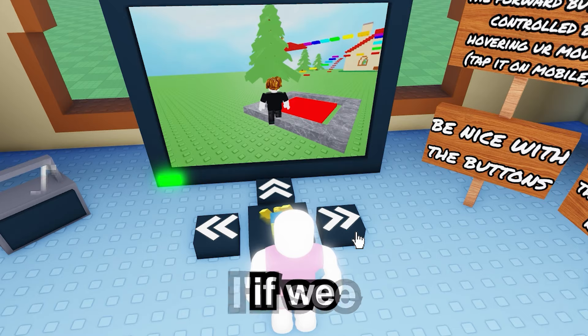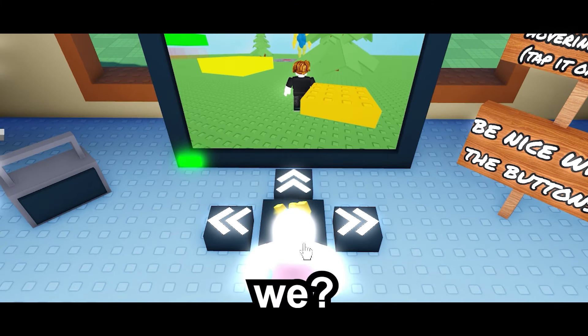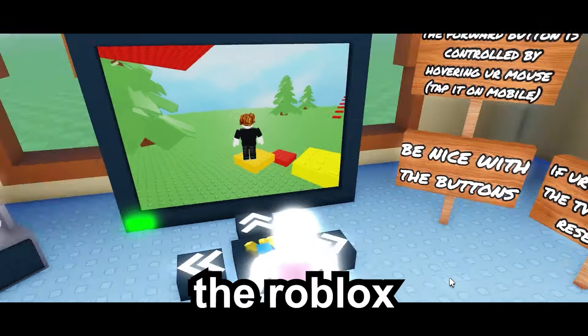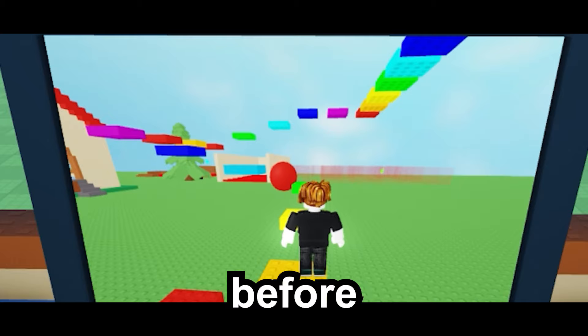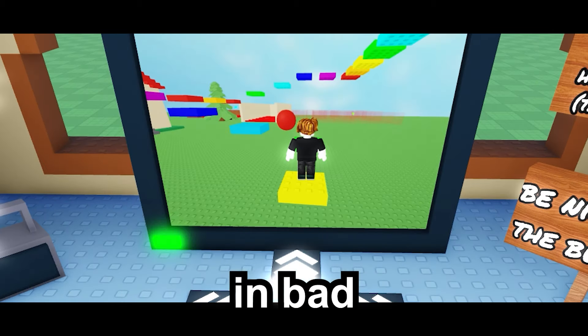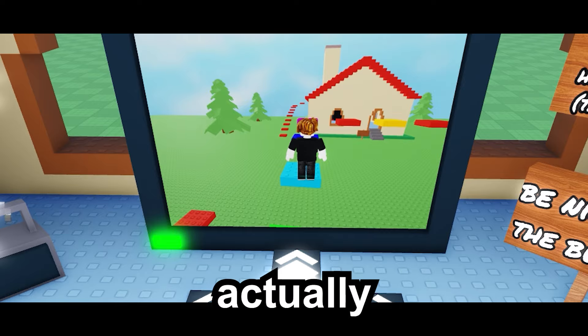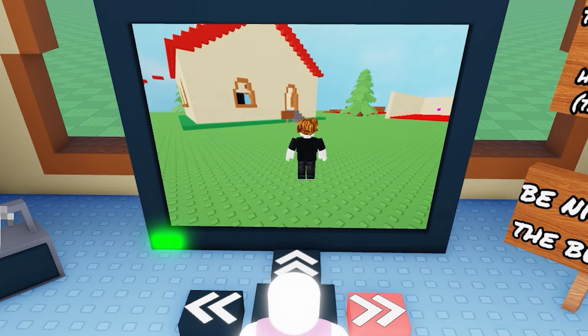There's another obby over here, let's see if we can complete a little bit of it. Jump and then move forward — we fell off. Bro, I keep looking around in the Roblox game because I feel like I'm actually just playing Roblox. This is very weird. We're actually not doing bad — jump, move a little bit, then jump, move a little bit. Oh my god, one more jump. I didn't click jump in time. All right, let's go into the next game.